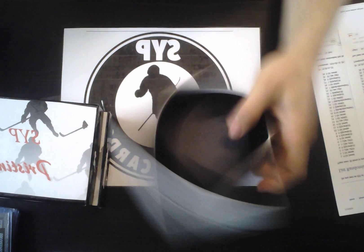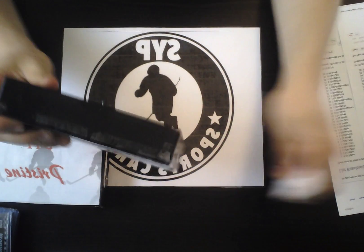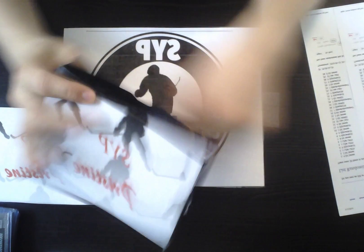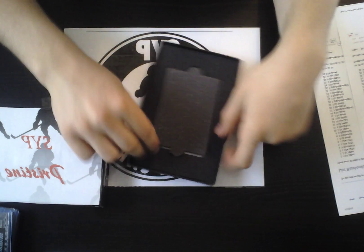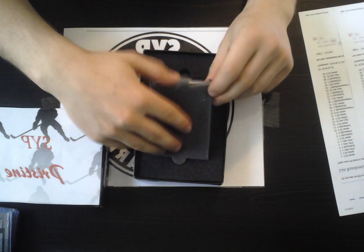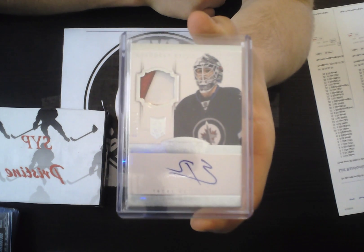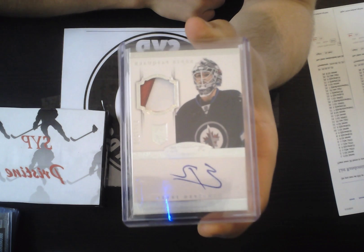We have from Artifacts a dual rookie relic redemption for the Detroit Red Wings — Dylan Larkin — and that is Lisa Lye. So Lisa is cleaning up right now.